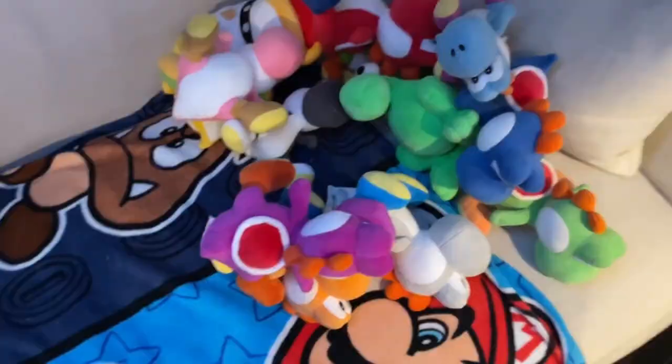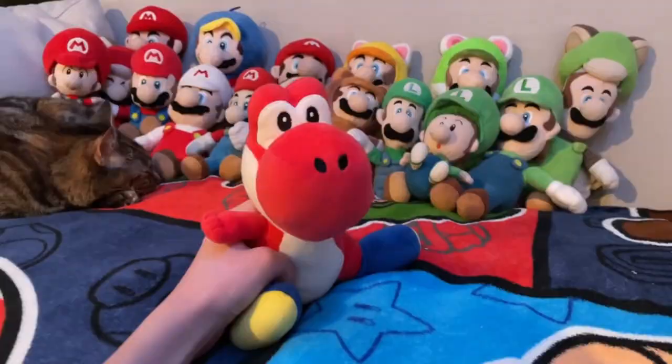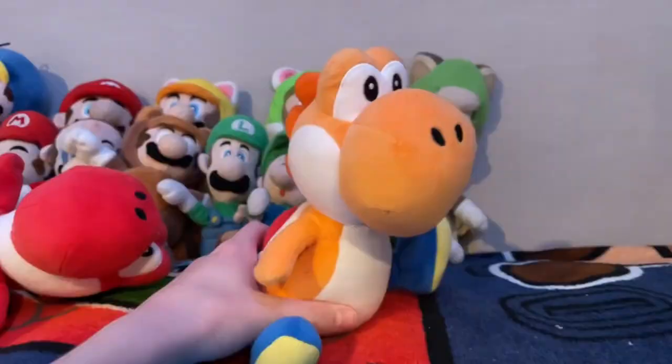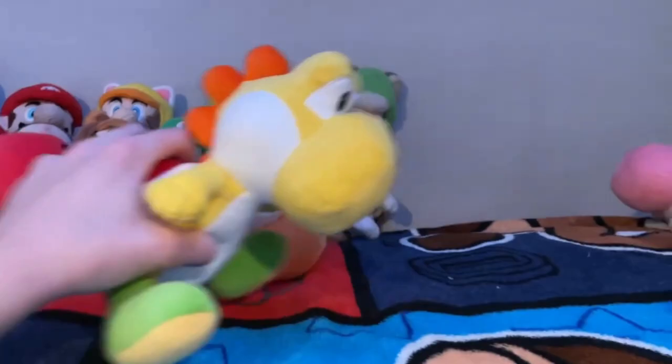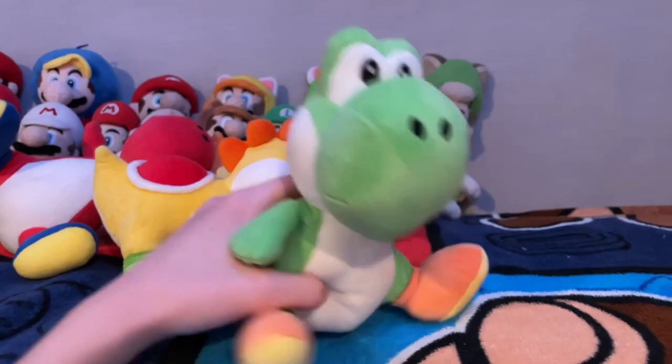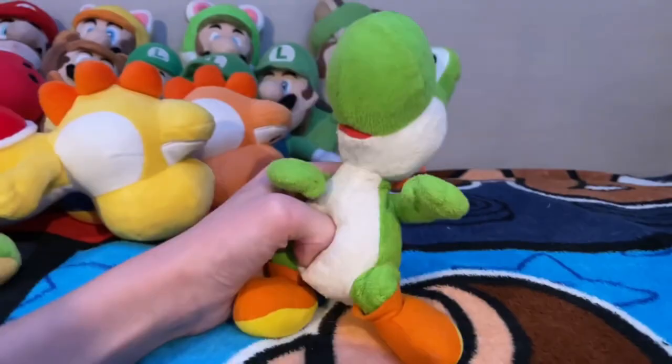Next we have my main characters — all of the Yoshis. First we have all-star Red Yoshi, he's kind of like the smart one, the only one that really knows what's going on ever. All-star Orange Yoshi — everyone knows who he is, he's a classic character. All-star Yellow Yoshi who's kind of like a child. All-star Green Yoshi that I've like never used except for like one time because of this legendary plush World of Nintendo Yoshi.